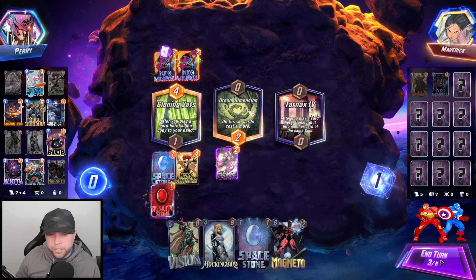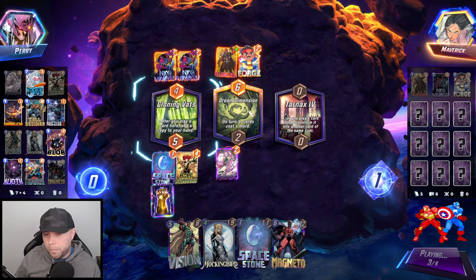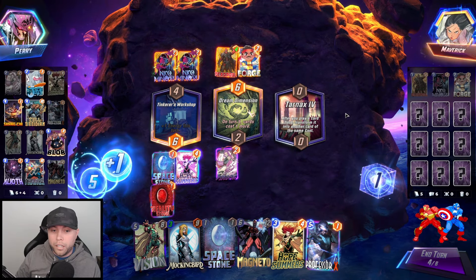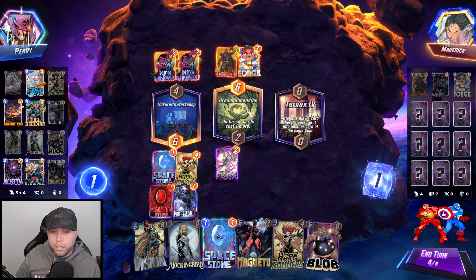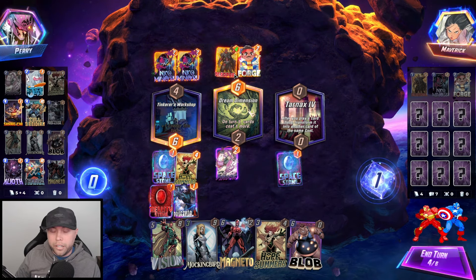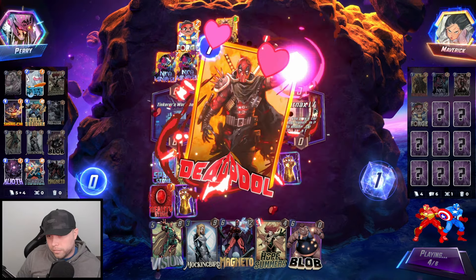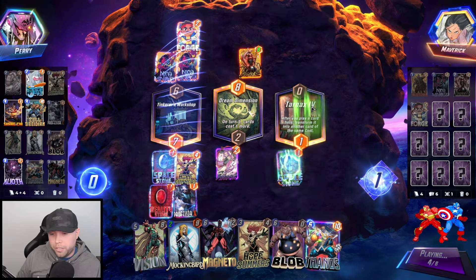We can do this and this — he doesn't play into the cloning vats. Tarnax — interesting. I think Tarnax is probably good for us. How much energy are we going to have next turn? Surely he's going to play into this... well he didn't. We're going to get there anyways. Even if he wants to play Nullifier it's going to change things — Death is going to get us because that value will unfortunately stay the same.